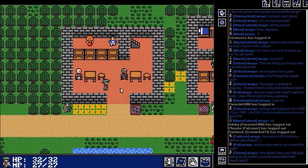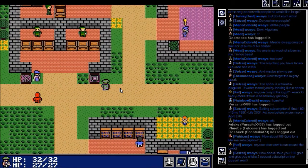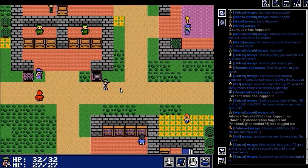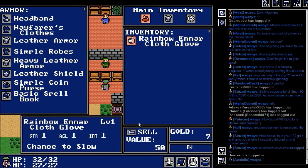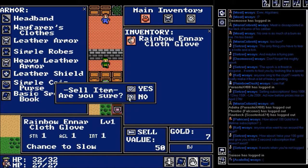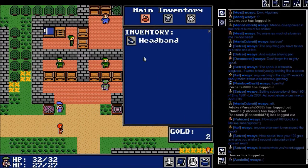Let's go ahead and sell this item since we don't have any use for it. Oh, 50 — that's good. We got a headband now, which is one more point of defense than we had before.